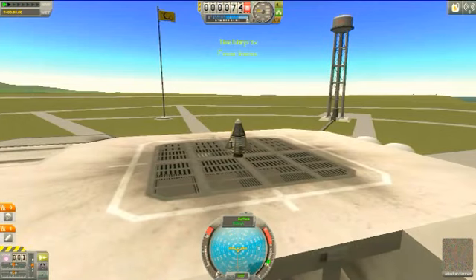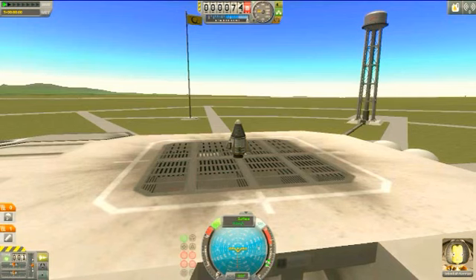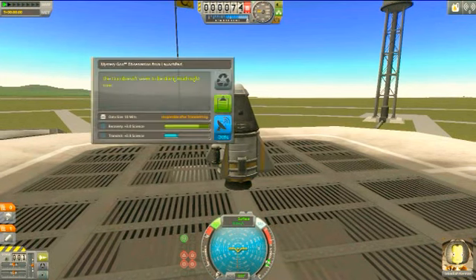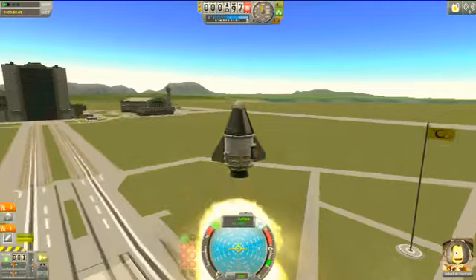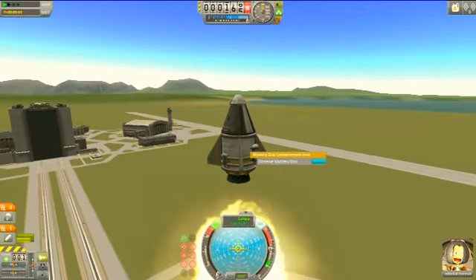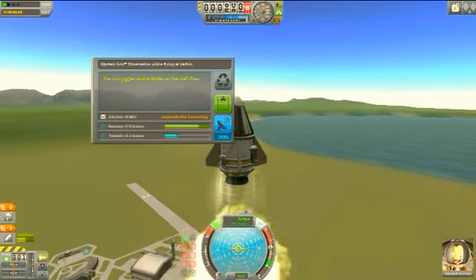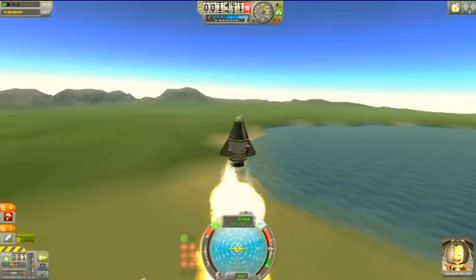Here's our launch pad. Down here is our navigational globe where it can tell us where the command pod is pointing. Right now we are pointing straight up. We can control our throttle however we want, but right now we have no throttle because this is a booster, and boosters just fire once. T turns on SAS, which is your stabilizing system, and R turns on your RCS, which is your monopropellant. We'll go up to one of our goo canisters and observe some mystery goo to get some easy science points.